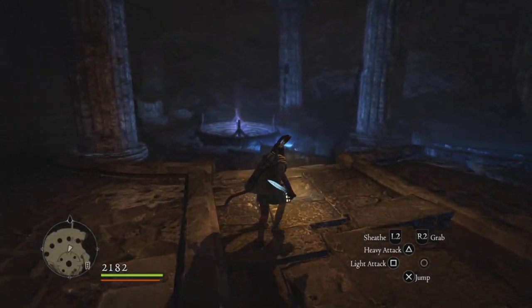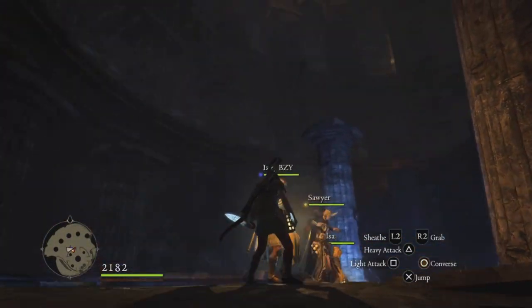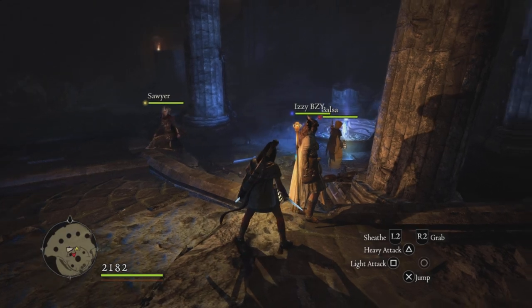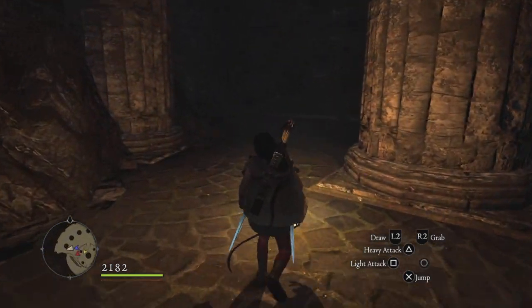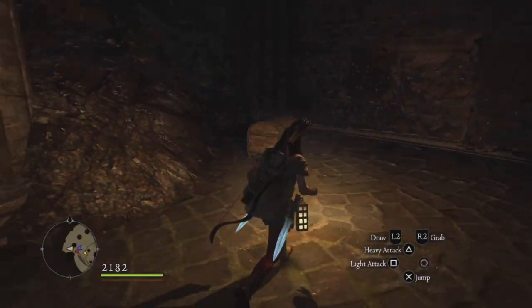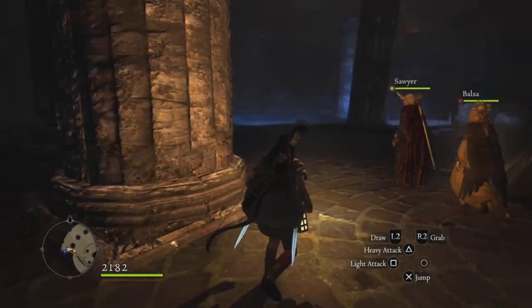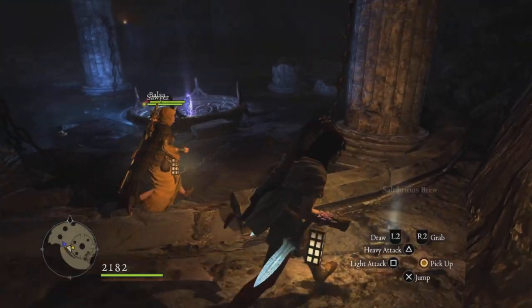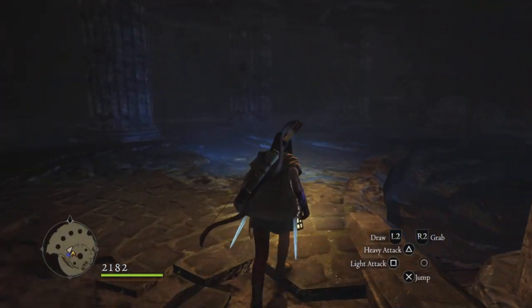Bam! And there we go — we're at the bottom of the Everfall. So if you'd like to clear the entire Everfall without having to deal with ogres and all that other stuff, feel free to use the skill for that. First time through I would recommend going through the Everfall, finding all the equipment, fighting all the things that you can. But if you absolutely, positively don't want to deal with traveling down and flipping switches, there you go — you can get down the Everfall in like two seconds.